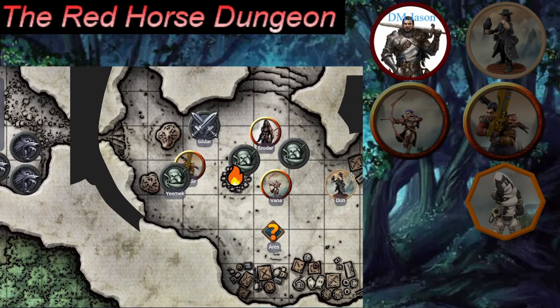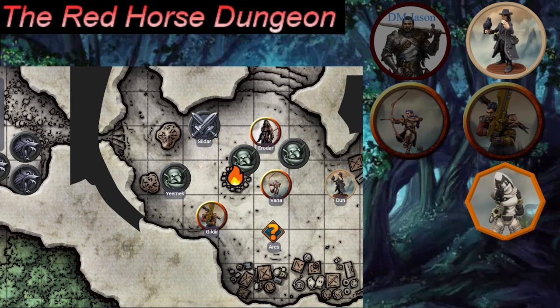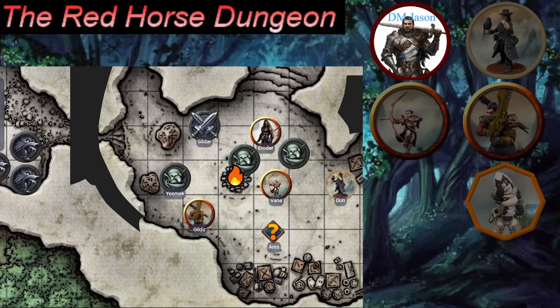A player asks if the blue shield means anything to their character — it doesn't, just looks like a company trademark. They try to pick the lock, but check if it's locked first with an investigation roll of 20. The chest is unlocked. Inside: 600 copper, 110 silver, two potions of healing, and a small jade statue of a frog. Someone does the math — roughly 60 silver and 11 gold.